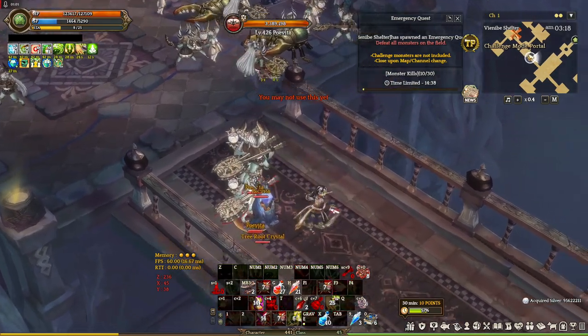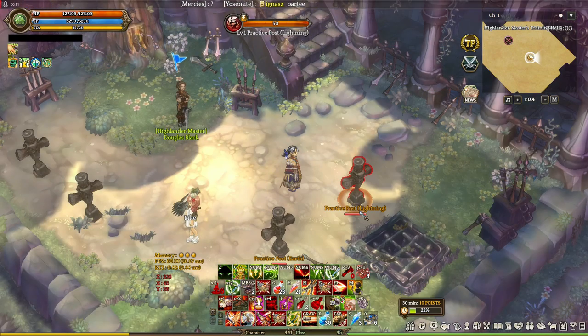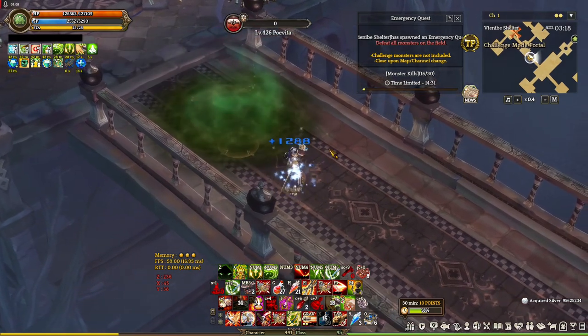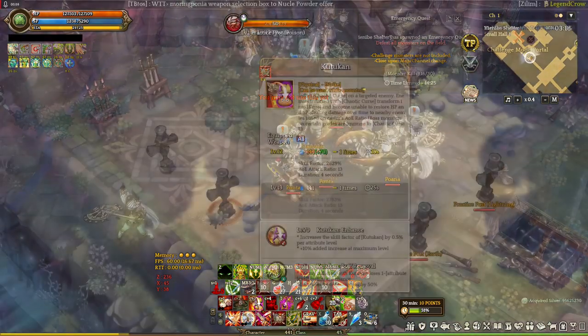Now let's move on to the offensive skills of Rangda. First is Luka — an AoE attack that deals damage over time. It's a DoT that lasts 10 seconds, and the duration increases the more debuffs the enemy has. You can call this the main Rangda offensive skill since it deals a good amount of damage, and for obvious reasons it's best used after you've unleashed all your debuffs.